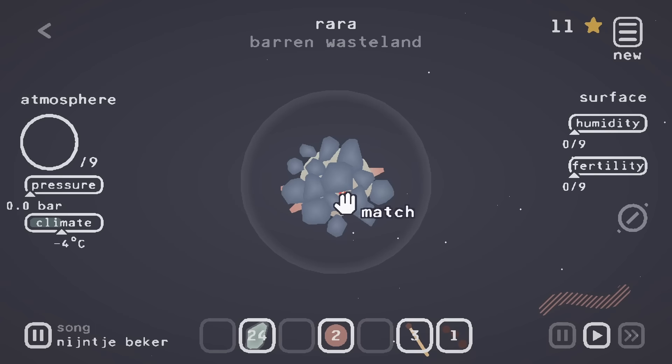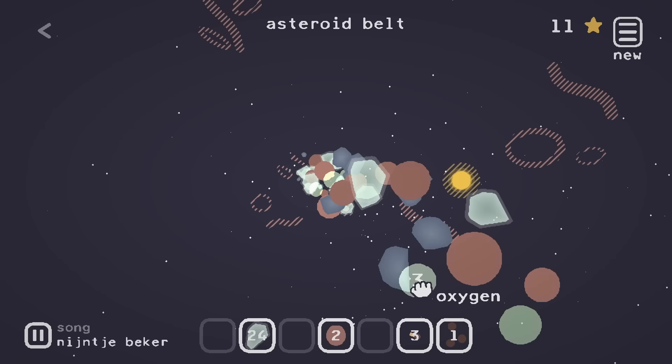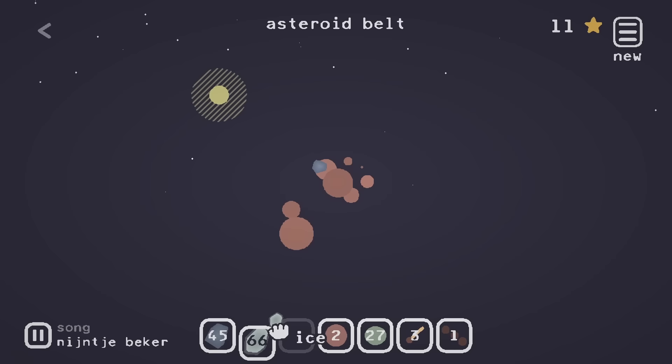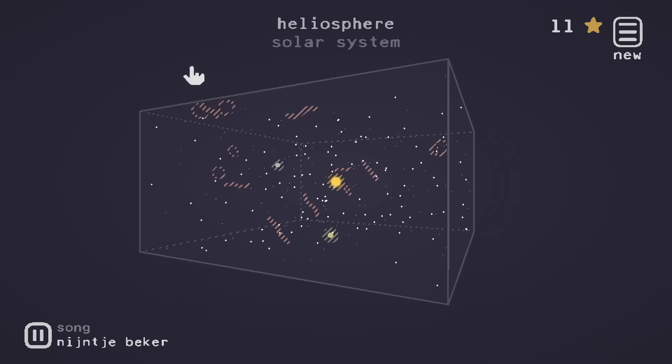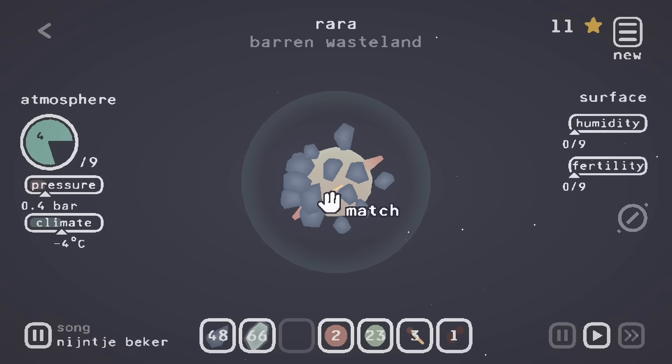Oh no — it doesn't have any oxygen to burn. That's annoying. Time to steal some more from a space asteroid. There's something very satisfying about collecting all these resources in this game. I don't know if it's the sound effects or just the fact that we totally ended another career. We'll slap in some oxygen so we can burn things and then click on that match. Burn, my precious!